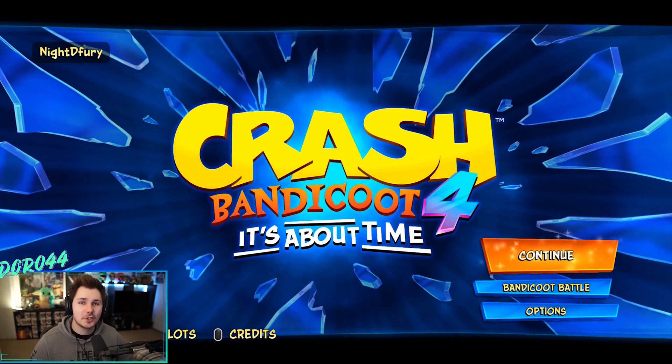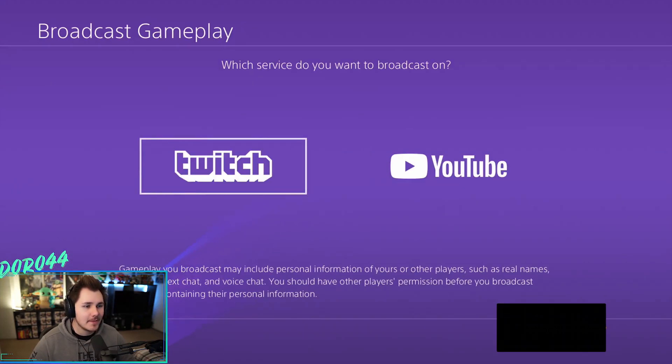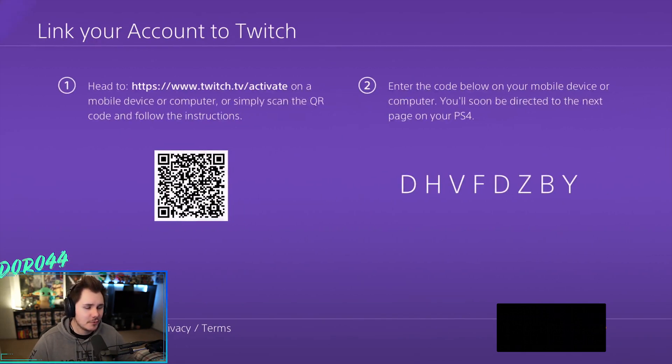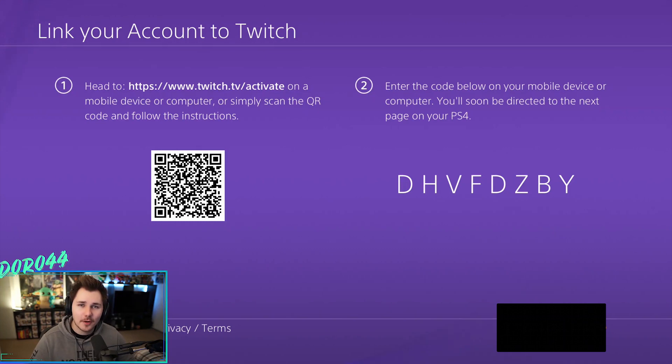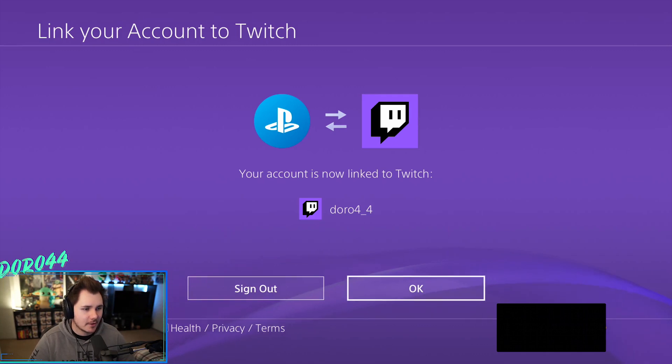Once you're in your game, press the share button again on your controller to bring up the sub-menu, then go to "Broadcast Gameplay" and choose your platform. Since this video is about how to stream to Twitch, click on Twitch. From here it's going to have you sign into your Twitch account — click sign in. You can either scan the QR code on your phone or go to twitch.tv/activate. Once you log in and activate your PlayStation, click OK and make sure it's the correct account you want to link.